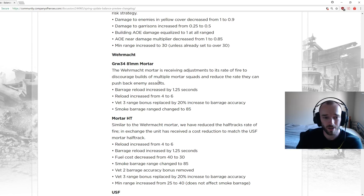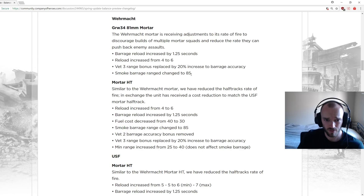The Werfer mortar is probably the most problematic, receiving adjustments to discourage building multiple mortar squads. Barrage reload increased by 1.25 seconds, and auto-fire reload increased from 4 to 6 — a pretty big nerf to its rate of fire, which was crazy, that's why people called it the turbo mortar. Vet 3 range bonus replaced by a 20% increase to barrage accuracy. Smoke barrage range changed to 85.